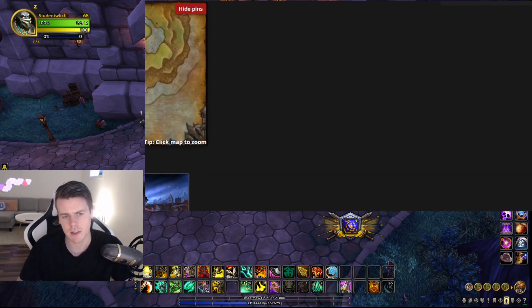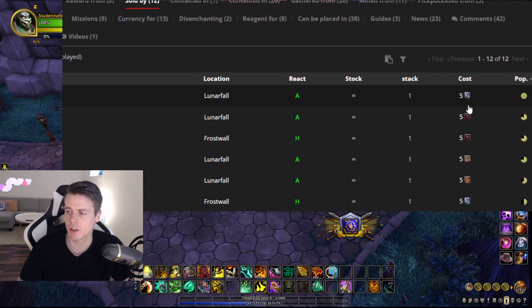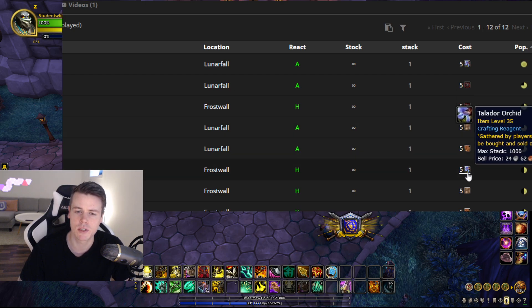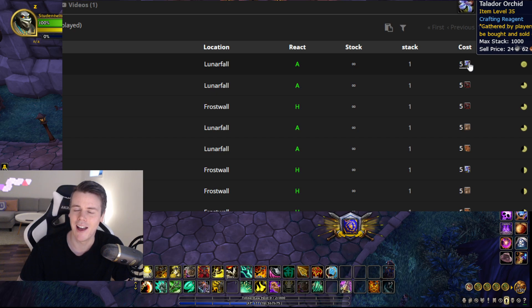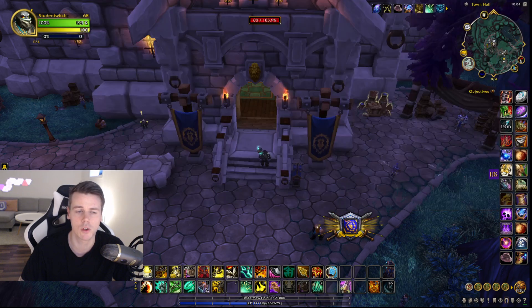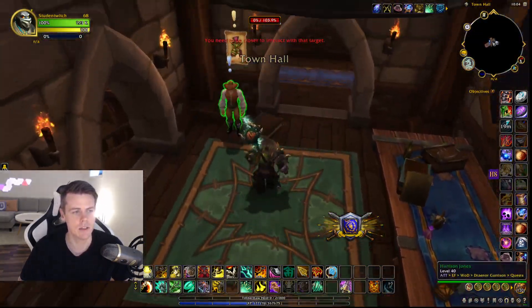Looking at Primal Spirit on Wowhead, under the 'Sold By' tab, you can buy Primal Spirit using WOD ore, leather ore, or herbs. It's very cheap — most herbs and ore are about one gold each, and you need five to get one Primal Spirit. That's roughly one gold per Primal Spirit, which is definitely worth doing. I've been buying tens of thousands of ore and herbs to trade in at the garrison. However, in order to use the herb or ore trader, you need to visit your garrison — the first NPC at the entrance changes every single day.